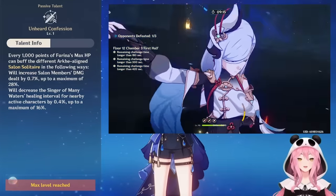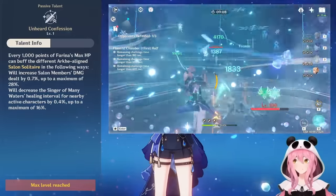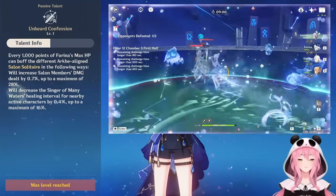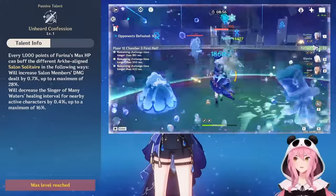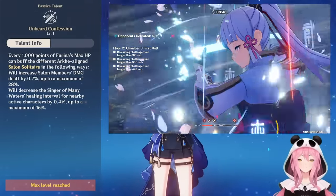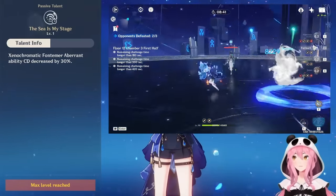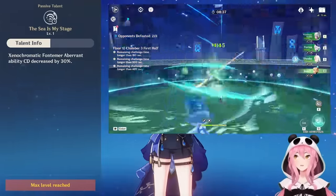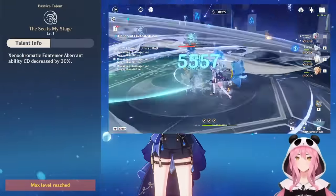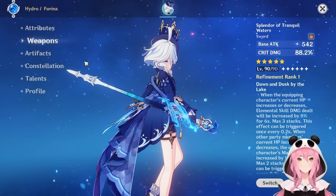The second passive, Unheard Confessions, makes HP even more valuable for Farina: every 1,000 points of HP increases her elemental skill damage and also decreases the healing interval of the Singer of Many Waters, making healing more frequent. For the last passive, it decreases the cooldown of underwater combat abilities by 30%, making underwater exploration easier.